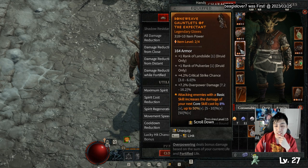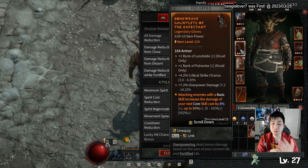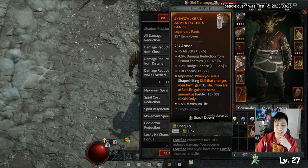My gloves allow me to enhance my basic skill since I'll be using it a lot as a generator, and they make Pulverize stronger. They have plus one rank to Pulverize, crit chance, and overpower damage, which is great. I don't use Landslide, I wish I could change that, but that's what the game gave me.